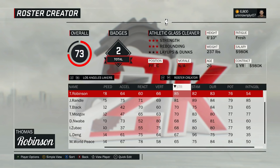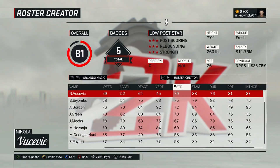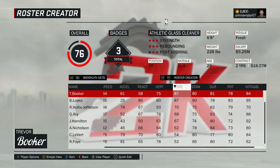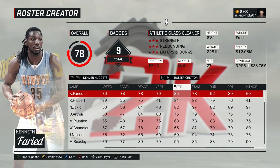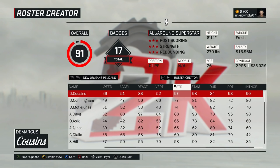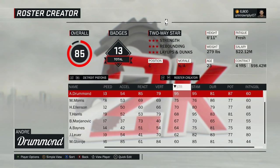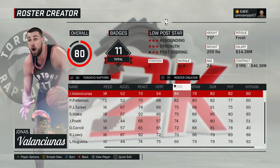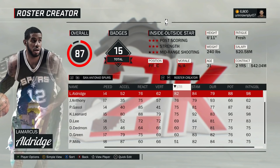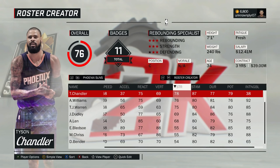Strength also has benefits in areas that are more difficult to quantify. Boxing out: strength will help keep your man from slipping past you for the rebound, and on the flip side, if you are boxed out, higher strength gives you a better chance of doing a swim move to get past your man. Post moves and post defense: it is easier to back your man down or prevent your man from backing you down with higher strength. However, strength does not play a role in the success of a post move except for the drop step. For screens, strength does not help with setting screens but it does help you run through them. So far, strength seems great for bigs.